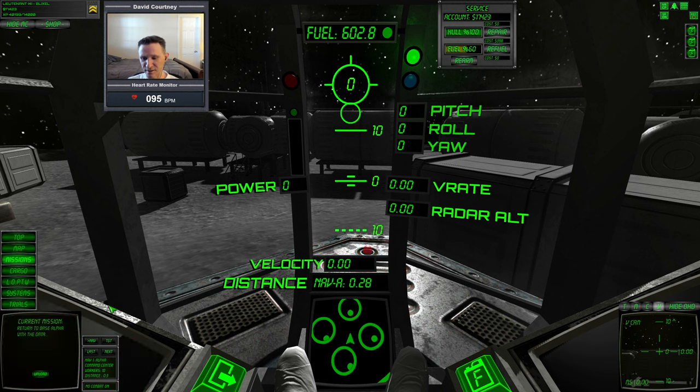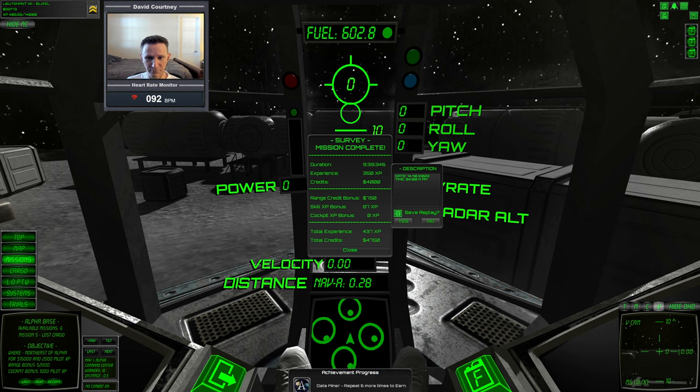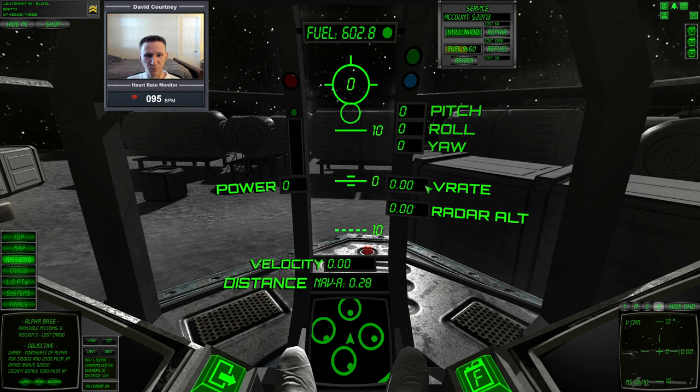Now I can go to missions and upload the data, and once it's uploaded the mission is complete. When you complete a mission you get money and some experience as well. Money can be spent to fix damage — for example, if you accidentally rub the legs on the ground you can damage the vessel, as long as you don't do it too aggressively. You can come in here and click repair, which costs some of your money. In my case I have 100% integrity, but I did use some fuel, so I'll just hit refuel to top back up.